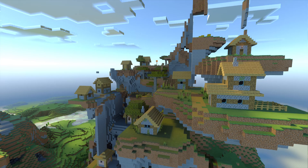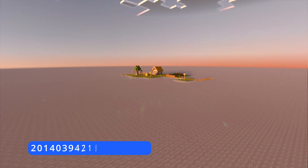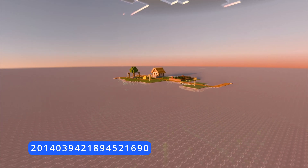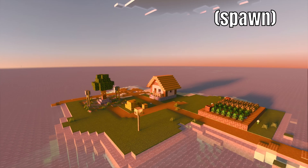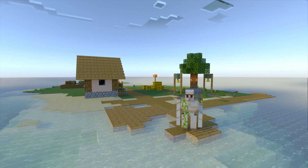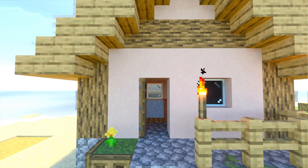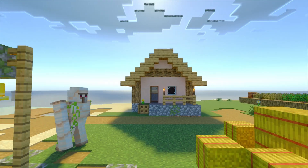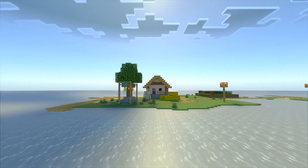Seed number five — we have this very nice little isolated island right in the middle of the ocean, and it's right at spawn so you can get started straight away. The island is completely abandoned except for a few entities. It's an ideal spot for creating a dream base, and you can get some pretty cool resources here even though it's a tiny little island.